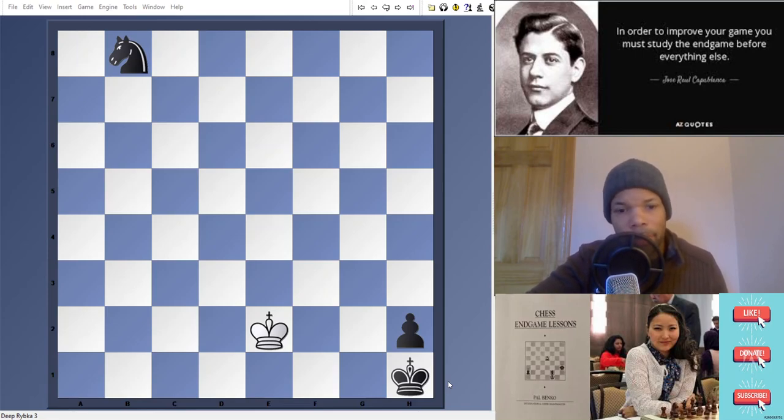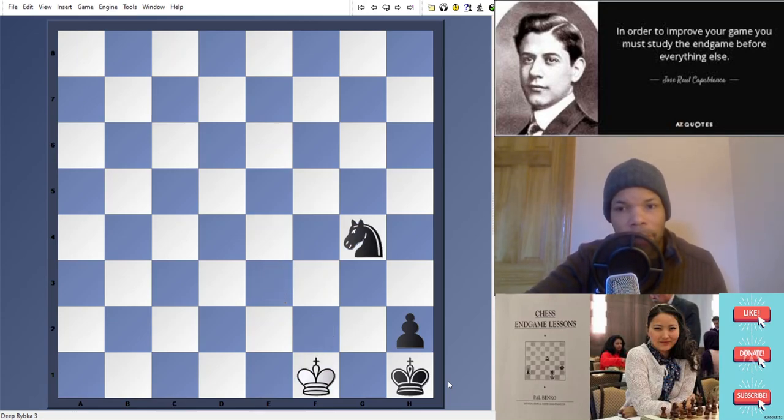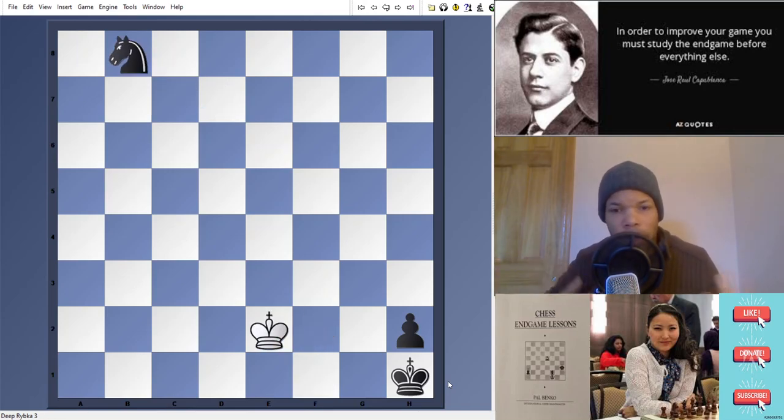Now let's look at the drawing continuation. King f2. So king f2, knight d7, king f1, knight e5, king f2, knight g4 check, king f1, knight e3. And now after king f2, the knight has to go away and can just keep checking, but the king gets to stay where it's at. That is fantastic, but it's useless without the underlying principle here.